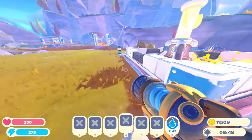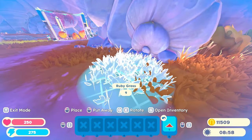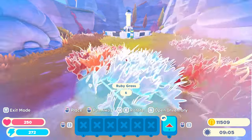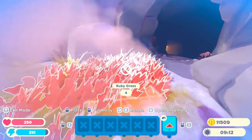The other thing I want to do is build this area up into like a warm sort of lava zone. So I'm going to place some of these ruby grasses around here — these things look pretty good. I've got my fire slimes and I want them to feel sort of welcome, you know. I want to kind of recreate their natural habitat.